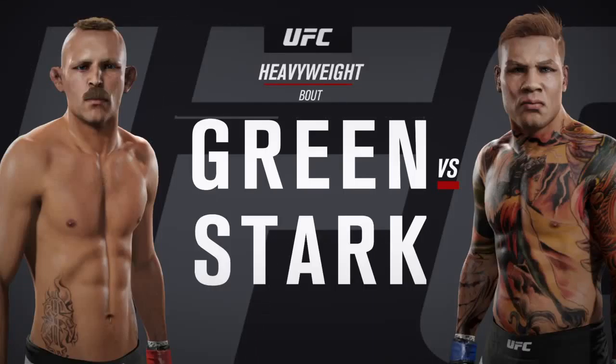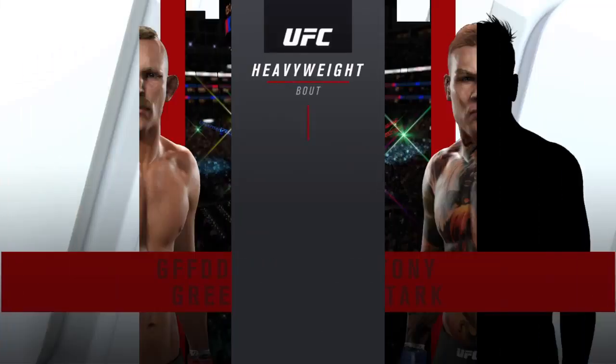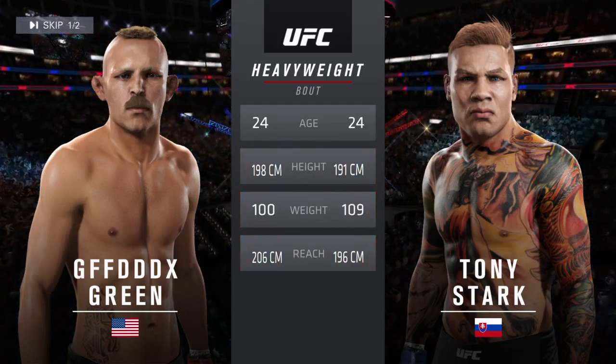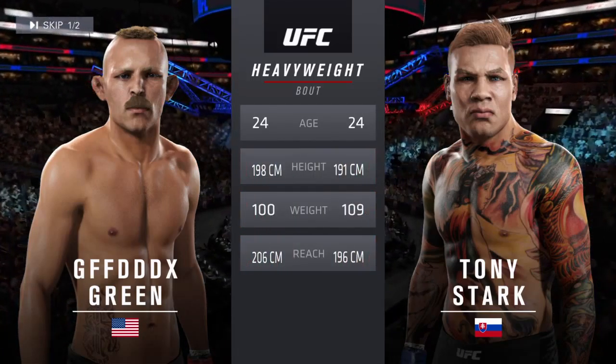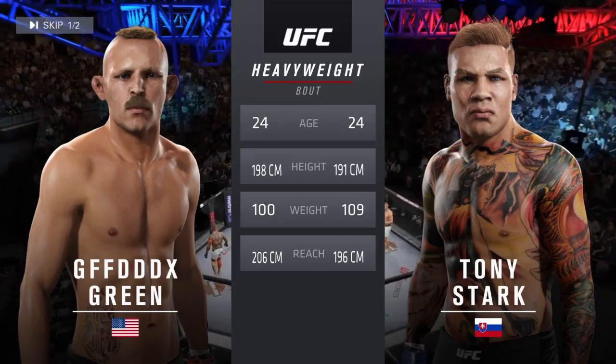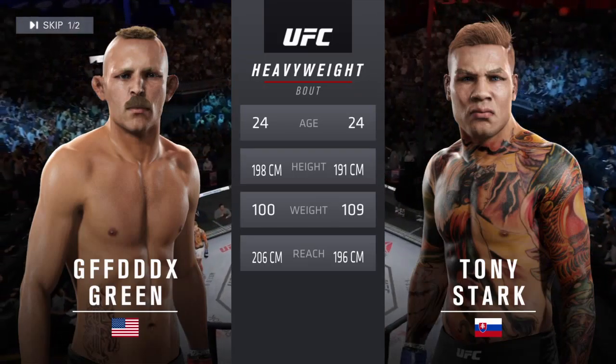And Iron. Our tale of the tape for this heavyweight fight. Both fighters are 24. Iron weighed in at 241 pounds. Assassin will have a 4-inch reach advantage. And with the official introductions, here's Bruce Bump.